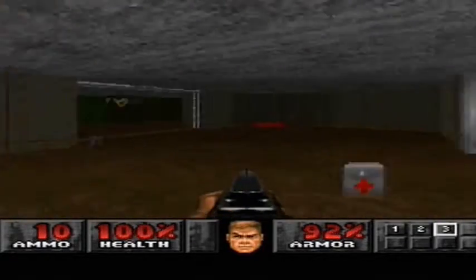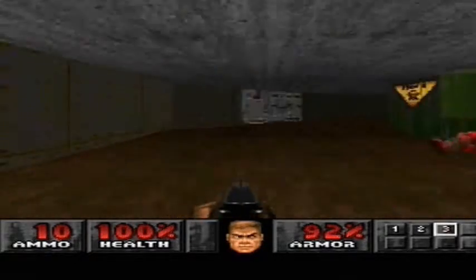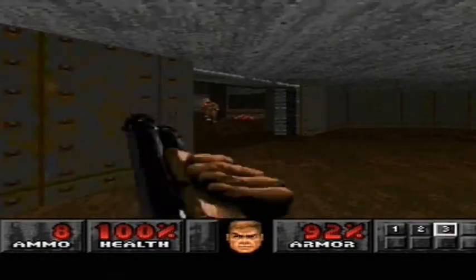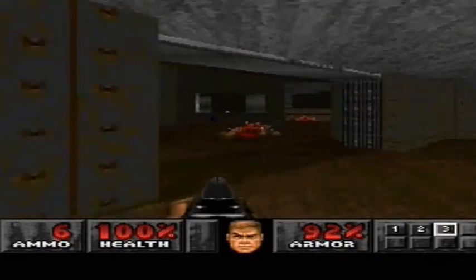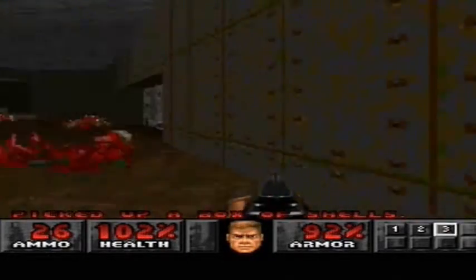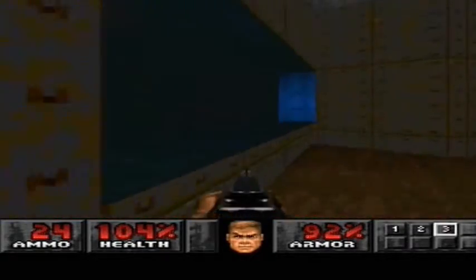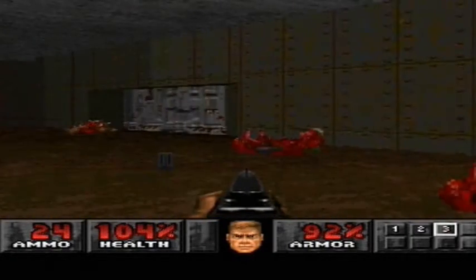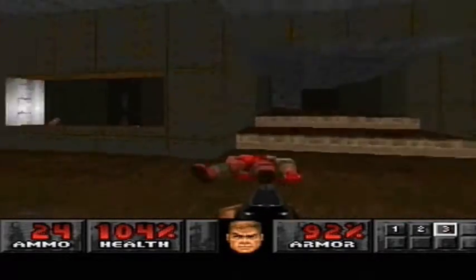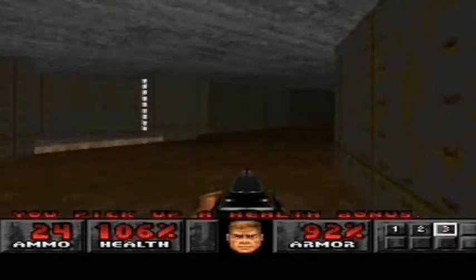There's a clip there but I can't seem to pick it up. Where the hell am I going? I have no idea. Let's go through this door. I kind of get it now — those green boxes. That was picking up health. Sorry, they weren't shotgun shells, that's why I thought I wasn't picking them up. Really weird, I don't know what they were but I couldn't pick them up. Health bonus.